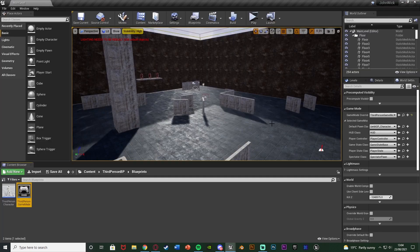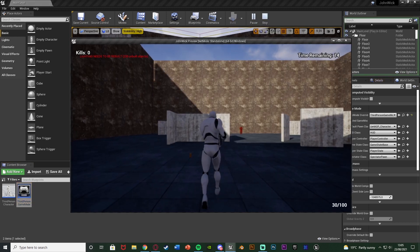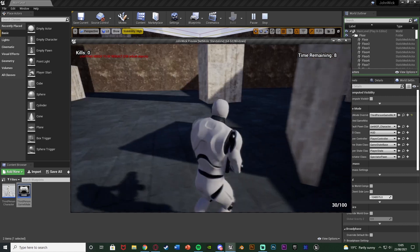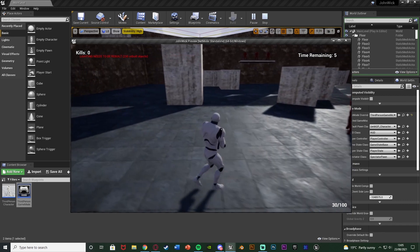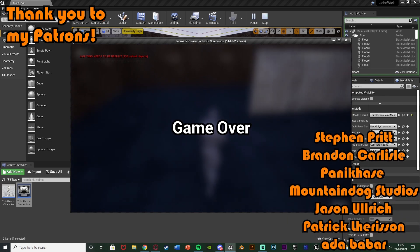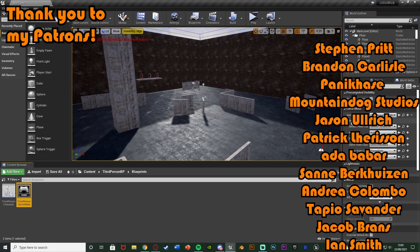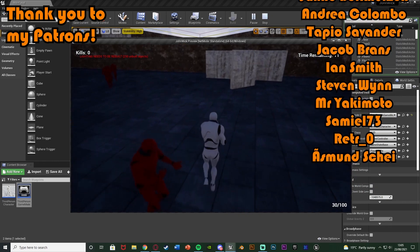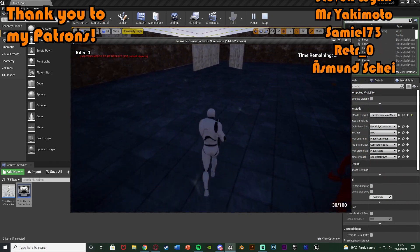When you hit play, the top right corner should say 'time remaining 15', then count down to 14, 13 and so on down to zero, where we get our game over screen. Two seconds later the game closes — which is working perfectly. Thanks so much for watching, I hope you enjoyed and found it helpful. Make sure to like and subscribe, and I'll see you in the next one.